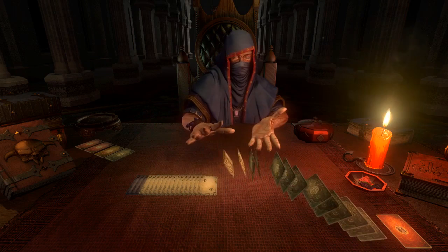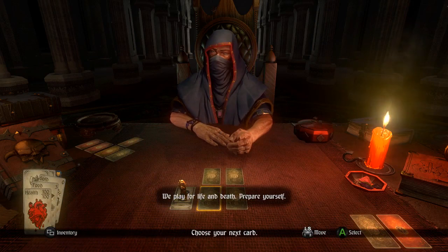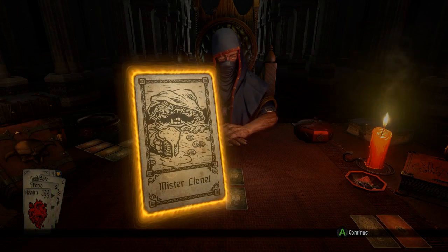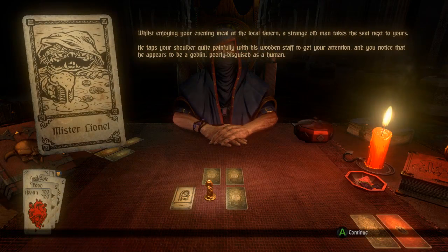We play for life and death. Prepare yourself. Lionel! Your provisions are running low — can you press on? I have two food. That's a tough start. That's different from the last one. I assume I lose health every turn if I run out of food.